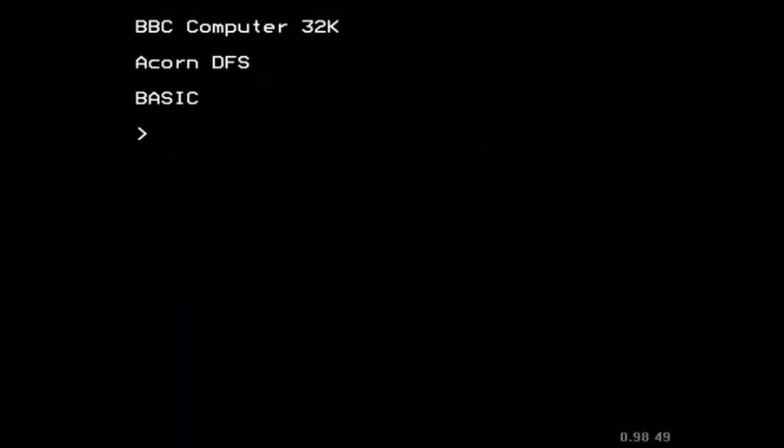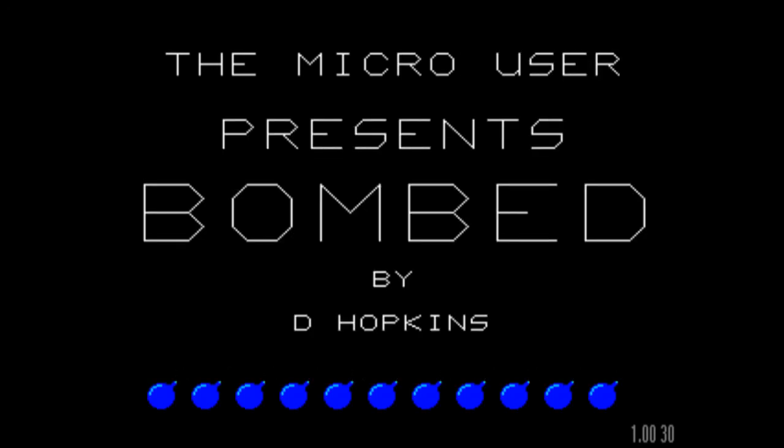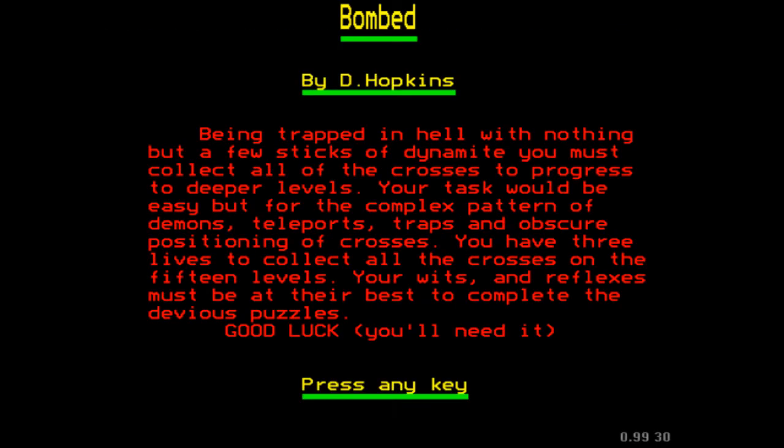Let's start it up. Here we are — the Micro User presents Bombed by D. Hopkins. Nice little intro screen there. Loading screen data. So here we are — we're trapped in hell. Conveniently, we've got a few sticks of dynamite, and the aim of the game is to collect all of the crosses in order to get to the later levels.